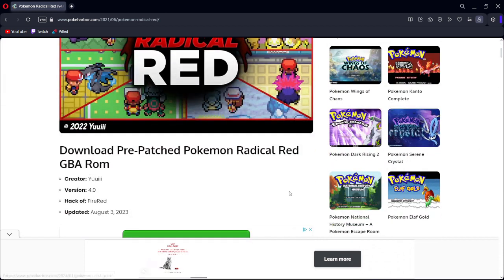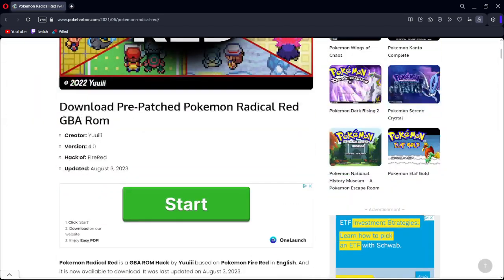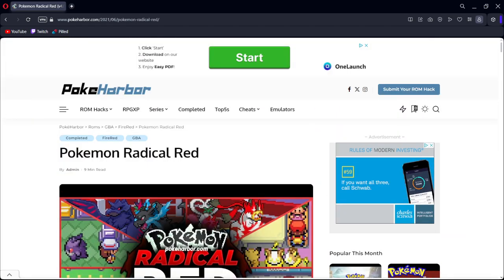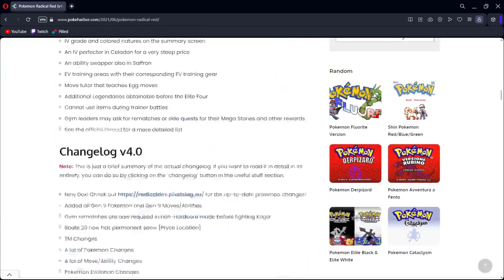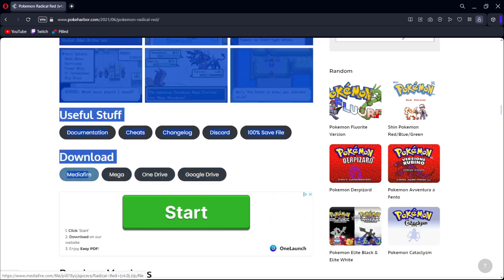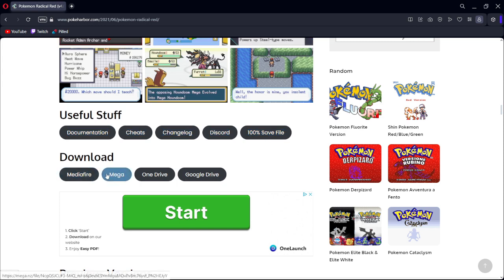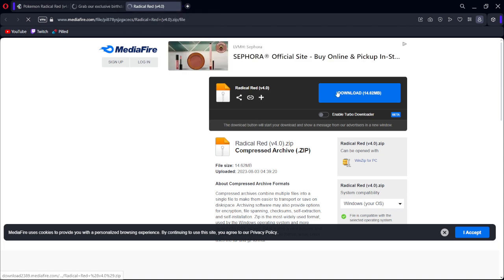No offense to the other site — maybe I'm just not smart enough to figure it out — but once you're on this page you just come straight down. There'll be a bunch of words you don't have to worry about. Just come down here to the Download Now button. Depending on what browser you're on, I always do MediaFire — it seems to be the one that works. Sometimes when you click it, it'll pull up another screen.